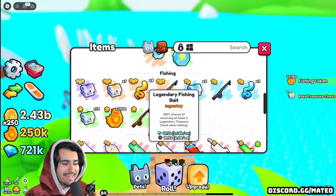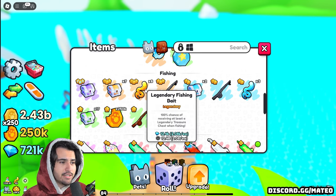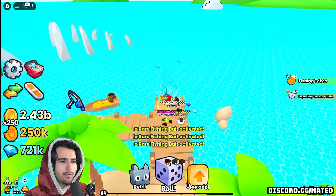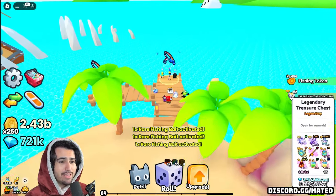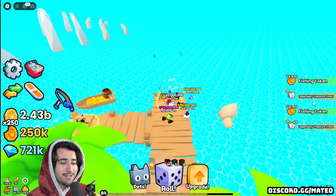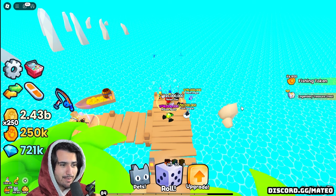We got nine of these legendary fishing bait — that's actually insane, that is such a good deal! We're going to go ahead and actually start using these. Hopefully we get just one more exclusive chest from these nine legendary bait. We got two from that — two legendary chests, that's great. This is pretty much going to double the amount of legendary chests that we got to open. That is actually so clutch that we got those baits.